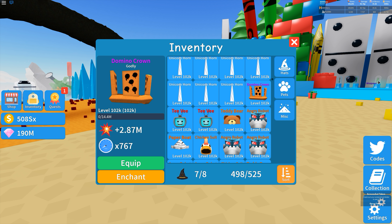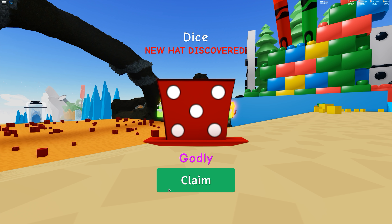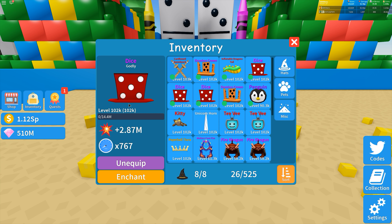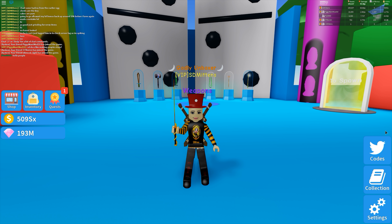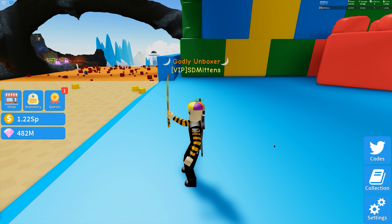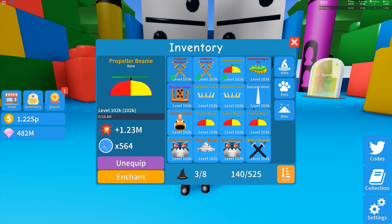Moving on, we'll look at some hats that I discovered last night. I got a Godly Domino Crown — a little bit lucky there — it does 2.87 million damage. We'll equip it and have a look. I don't mind it, it looks like I've got dominoes on my head. I also found another godly called the Dice Hat, which also does 2.87 million damage. I've got a dice on my head — there's a number four on top.